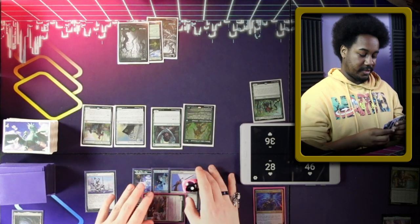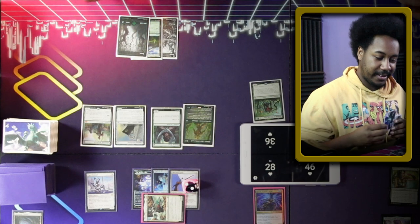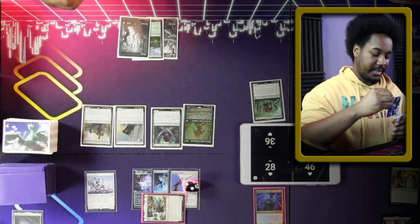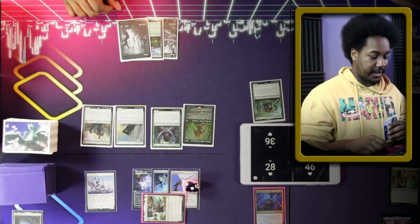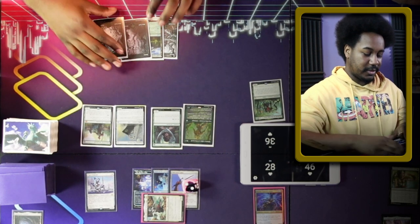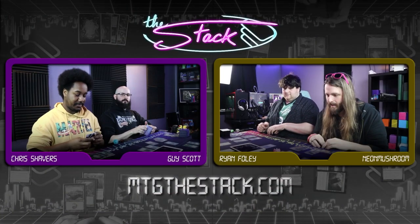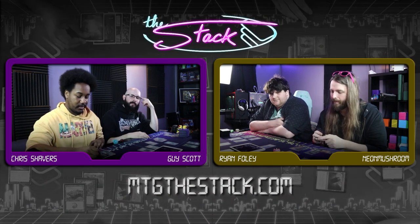I'm going to draw. That's a land. Contrary to popular belief, it's not always Kodama time. Sometimes your hand just doesn't let you do the thing. What we'll do instead is tap for six mana.